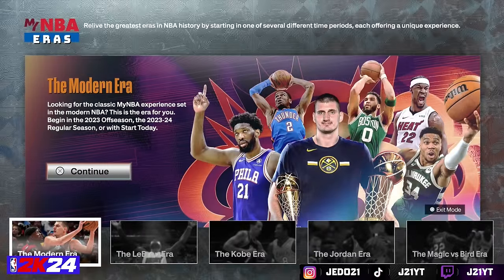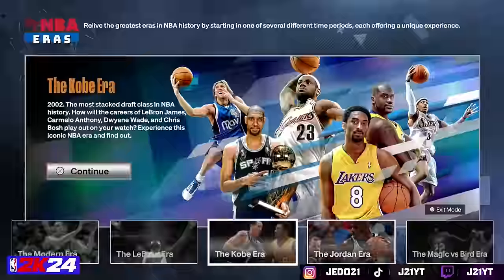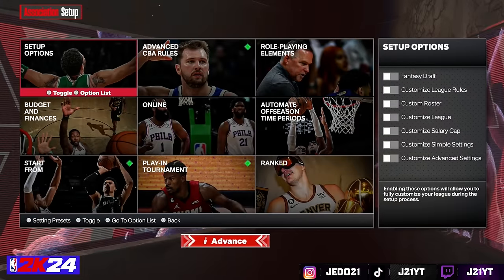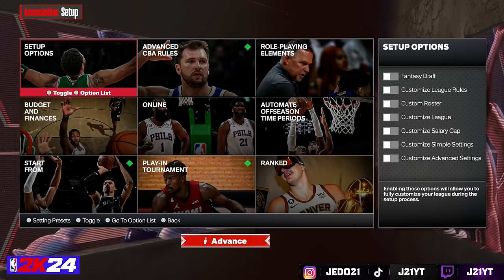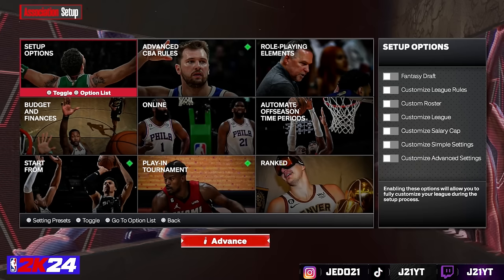The good thing is you can have your player in the LeBron era, the Kobe era, the Jordan era, or even the Magic and Bird era. If you want to take control of an existing player you can do that too, but today we're going to do the modern era. I'm going to put my MyCareer player in here with the updated roster. Also — accessories. You don't have to pay for accessories here, and that's one thing in MyCareer that really bugs me, because between upgrading your player, grinding badges, clothes, and accessories, it all adds up.